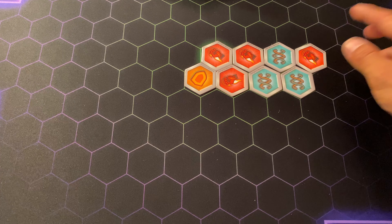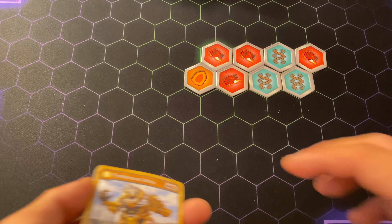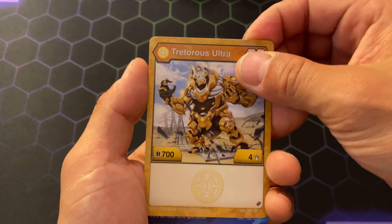I don't know if that means it stacks or if it changes it — I'm not too sure about any of that. Moving on to the character cards. First, the exclusive bakugan in all this is Treaderous Ultra with a red fist and a yellow shield for 700 B and four damage.